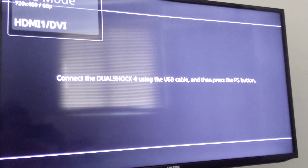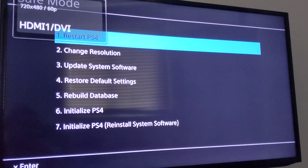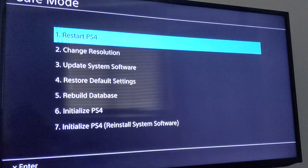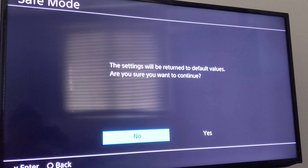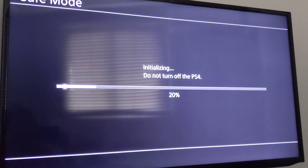You'll have to download every single game again — your network settings, game settings, everything is lost. So you just connect the controller to the PS4 and then hit restore default settings. This will delete everything on the PS4. We just wait until it loads.